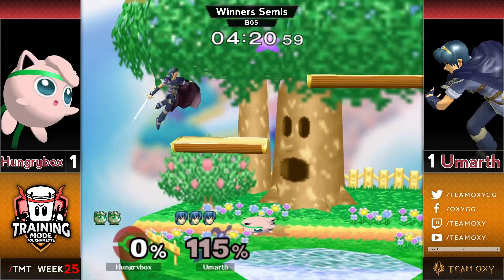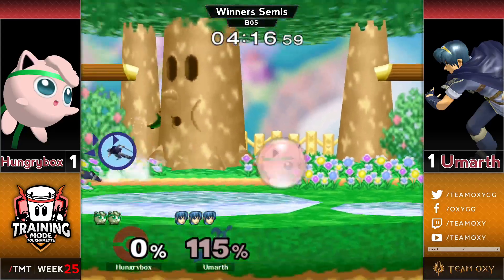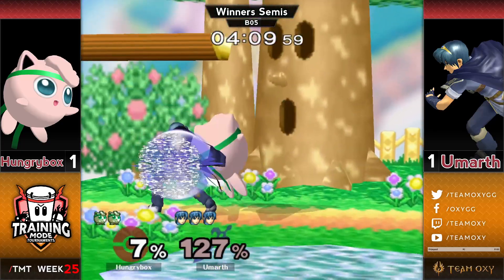Umarth finding these kill setups — and by setups I mean raw kill moves in neutral. That time he did have to get Puff up to 170 before he found the kill, but he did so in a way that didn't feel that bad. Still feels very even here so far — Umarth with a slight lead, but one hit away.